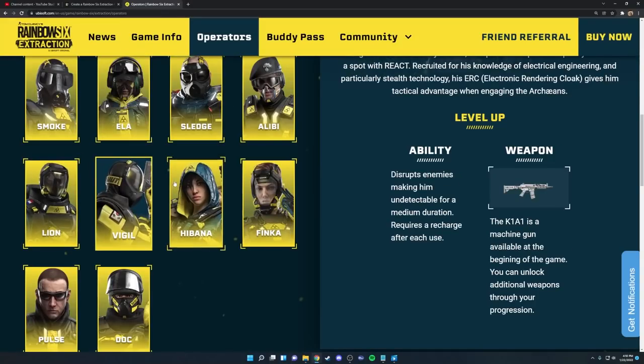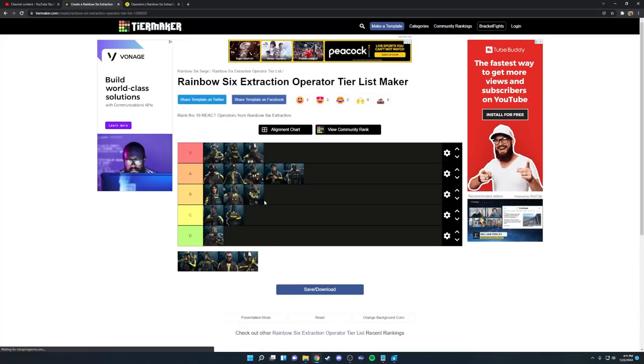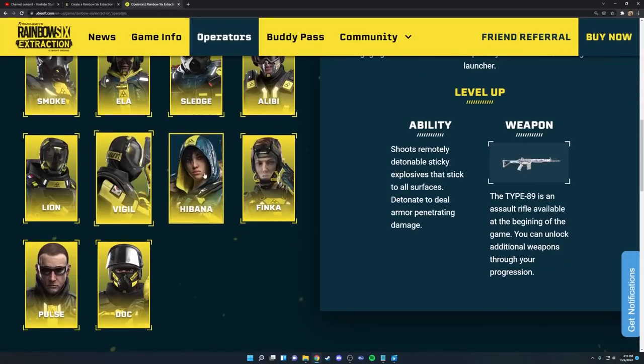Next up we have Vigil. His K1A1 is a pretty good SMG and his other weapon options are decent too, though none stand out too much. His ability makes him invisible and disrupts enemies, and once fully upgraded it lets your teammates do that as well. However, I don't think his gadget brings that much utility because you're never really going to run past enemies — you're going to want to take them out. I don't think he's the worst operator, but overall I place him in B tier.